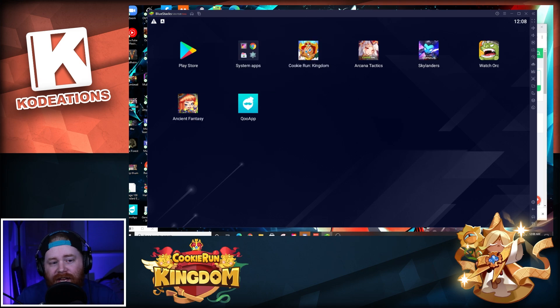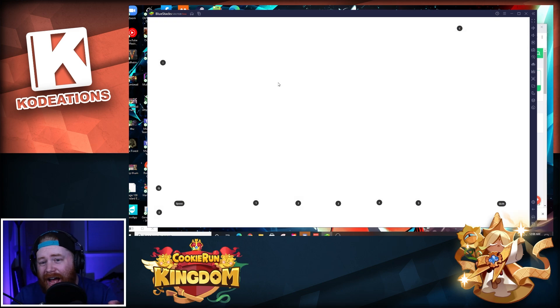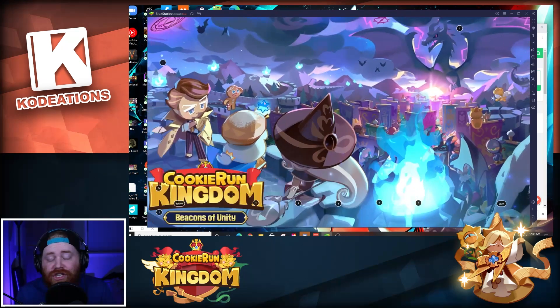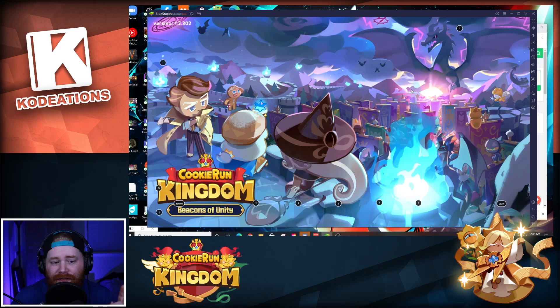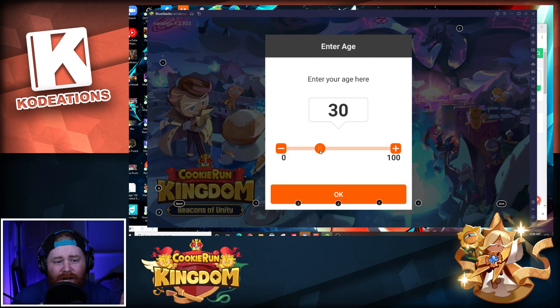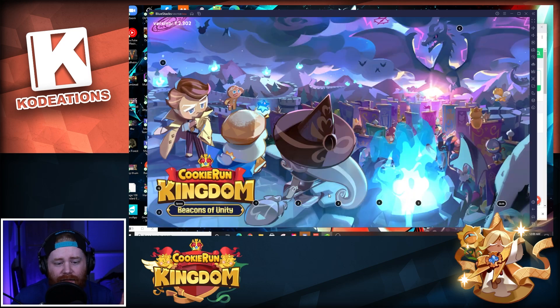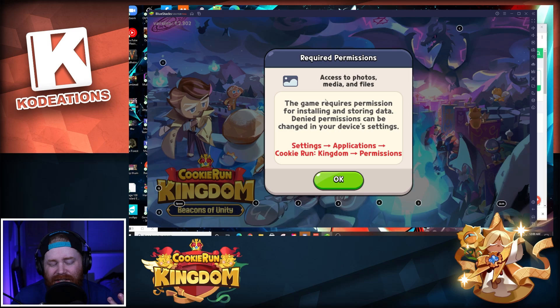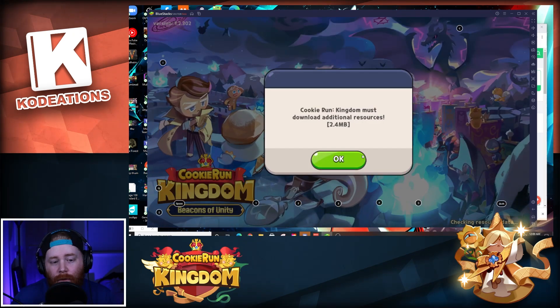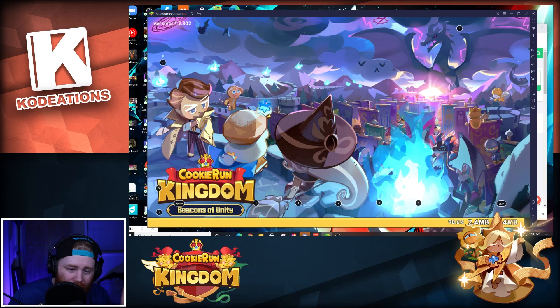There it is — Cookie Run Kingdom is now showing. Click on it and the game starts up. All you need to do is download the file and install it into your emulator, then wait for it to pop up. You'll need to input your age and then allow Cookie Run Kingdom permissions to your files. Once you click Allow, it will download the additional content.